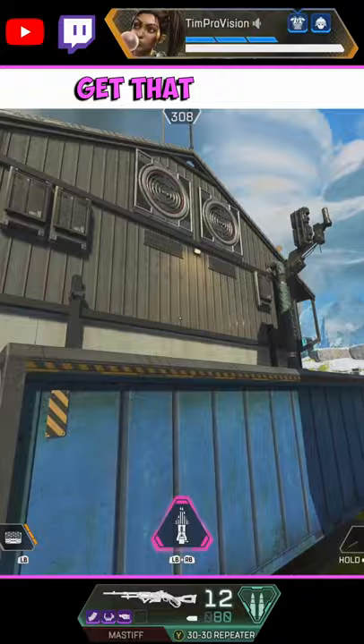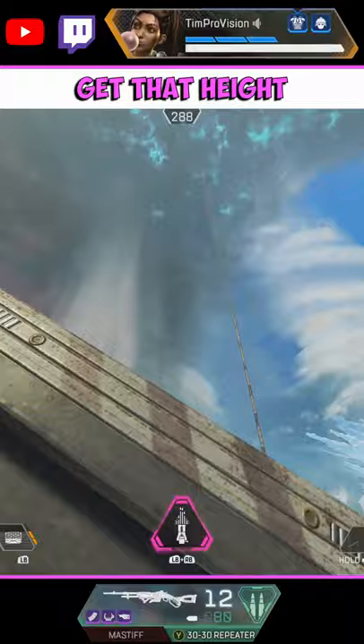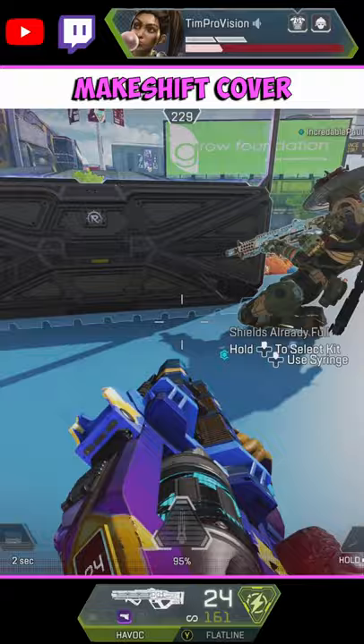Be creative with Rampart's walls. What I mean by this is use them for more than just blocking things. Use those walls to climb up to areas that were just out of reach before. Constantly be using the walls — one of my favorite techniques is to get makeshift cover in open areas to get a revive or heal off.